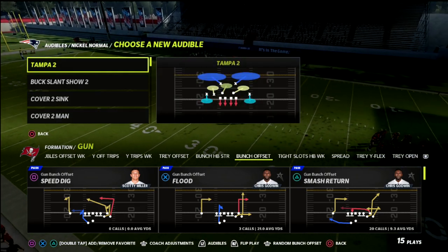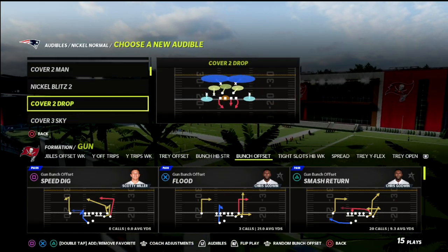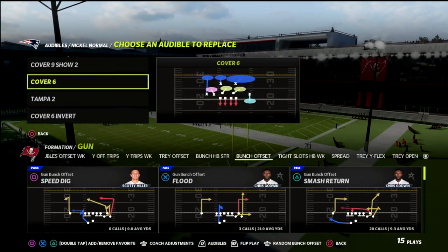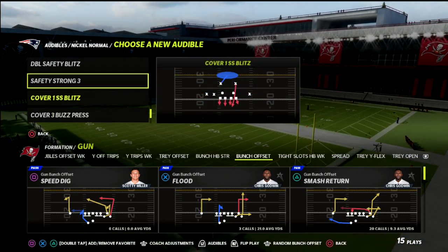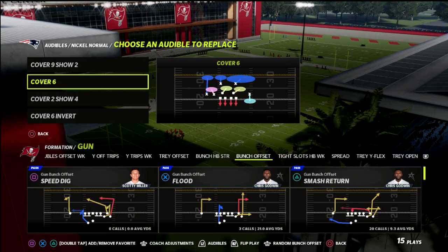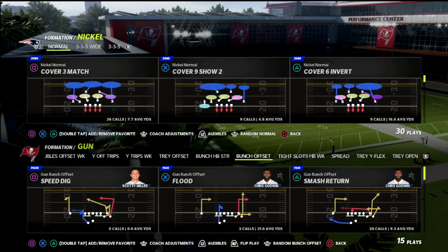What is cover six? It's basically quarters on one side and cover two on the other — really quarter-quarter-half. In this year's game they have really improved the ability of the half zone out of the cover six to play trip sets really, really well.